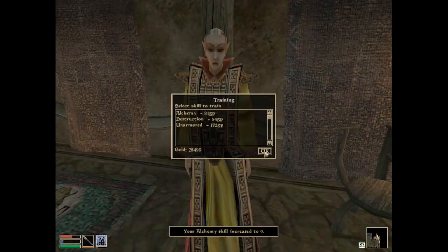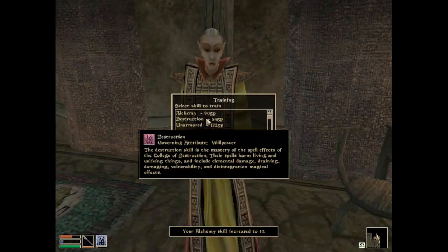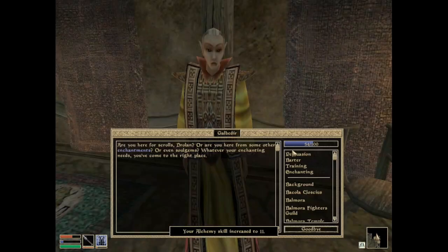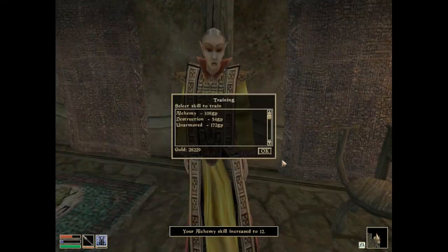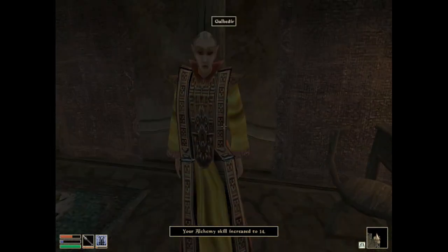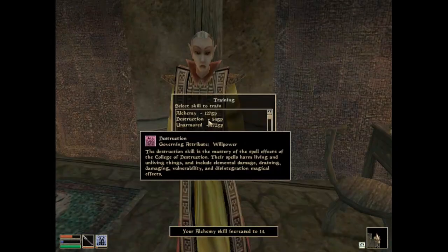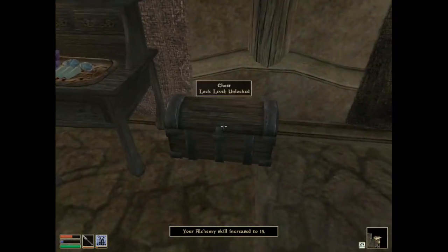I'm not sure how high it needs to be — it has to be at 35 eventually, unless I end up getting to 90. So let's take it up to 15. There we go, my alchemy is up to 15. Now I have to figure out how I'm going to get the fake soul gem in there.